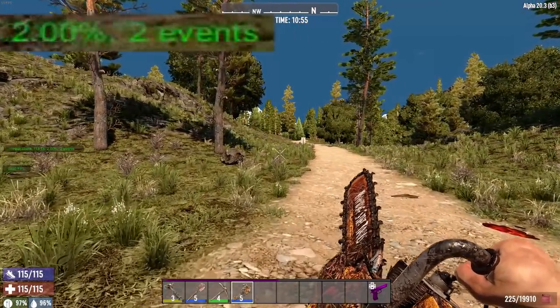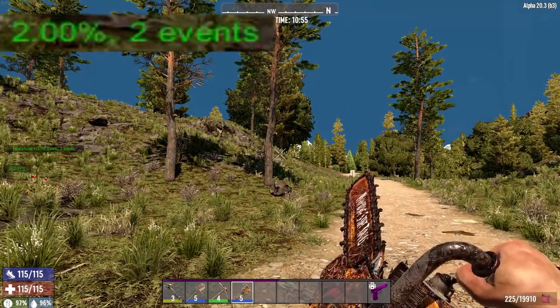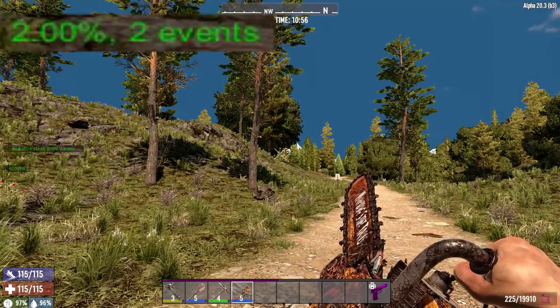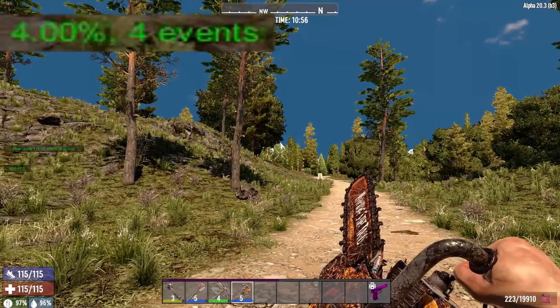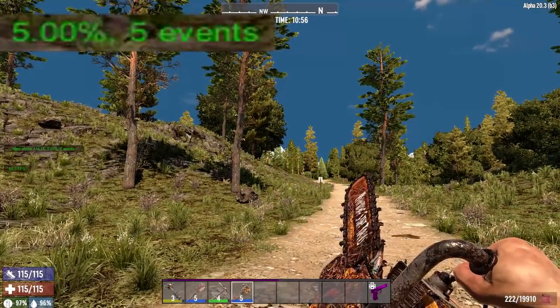I want to start off with the chainsaw because it's literally in my hand and it's kind of fun to play with. In Alpha 20, the chainsaw looks way better than it ever has before. Having it just in my hand, if we just squeeze the trigger one time — for every time we squeeze it — you can see that it goes up by a full percentage, from 4 to 5 every time you click it.